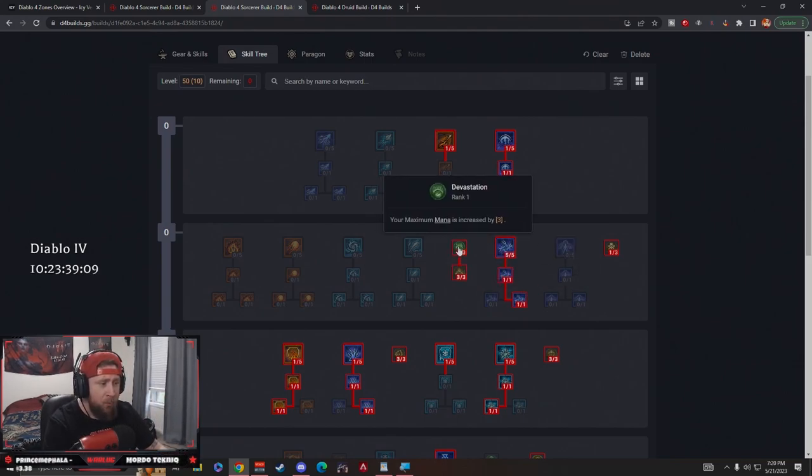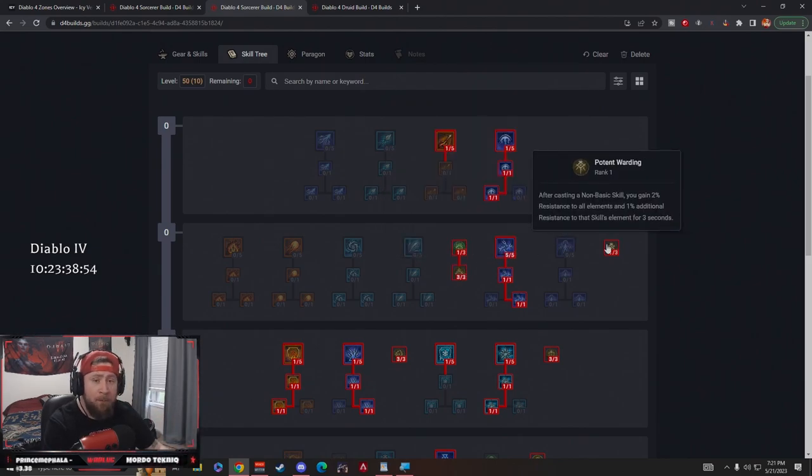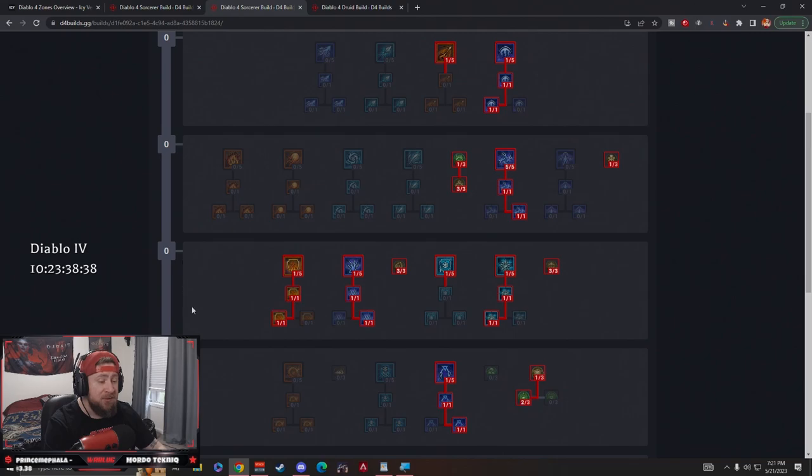We're taking one point in Devastation for more mana, but mainly for Elemental Dominance, so core skills deal more damage while above 50 mana. We're going to try to always maintain enough mana sustain to keep this active. Then we took one point in Potent Warding because we want a little more defense — sorcerers are fragile — and this gives us all resistance against enemies. It's a really cool ability, just one point.